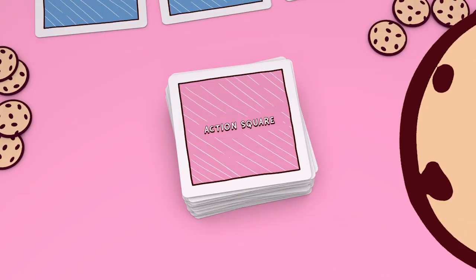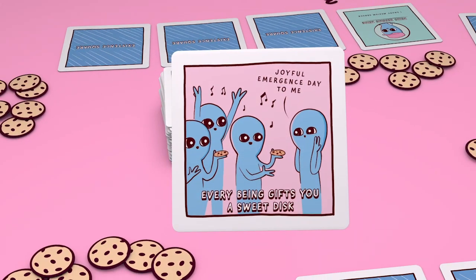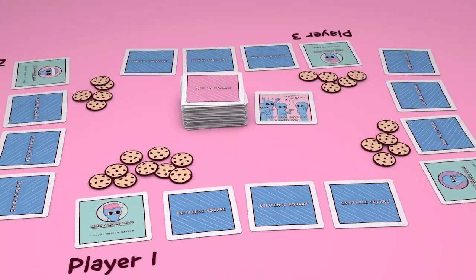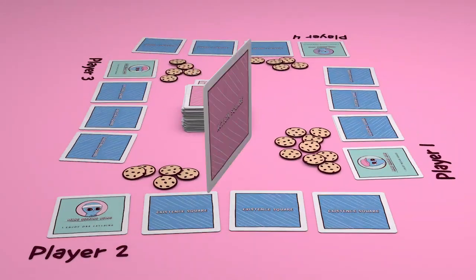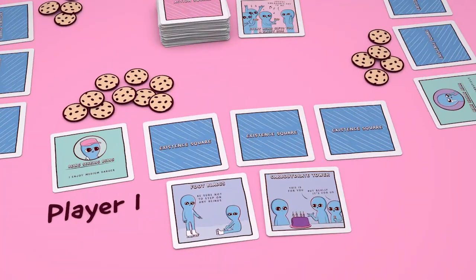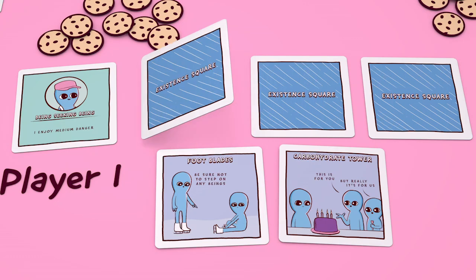Players take turns drawing action squares and reading them out loud. Pink-faced action squares tell you what to do. Purple-faced action squares are given as gifts to other players. When a player has two purple action squares, they expose an existence square.